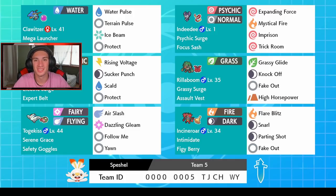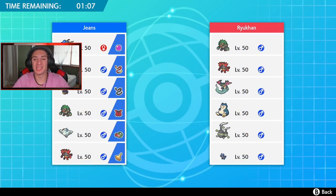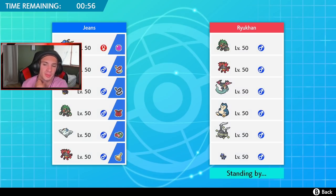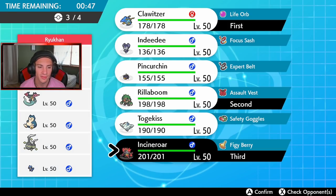First battle coming at you guys — this guy has a Coaching Rillaboom team, we know all about it from the last video. I definitely want to lead Clawitzer to start showing him off. I think I might go Rillaboom as well. He's probably going to lead Coaching Rillaboom or Incineroar. I said we bring out Rillaboom and Incineroar, and then in the final spot who do I want to go with?